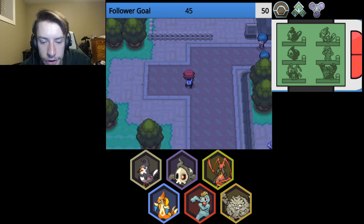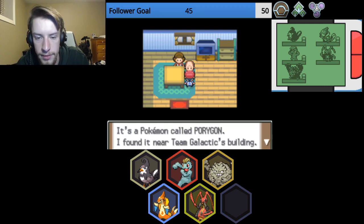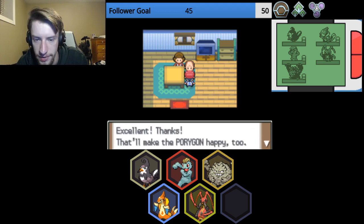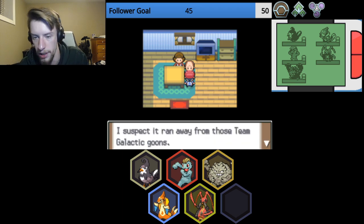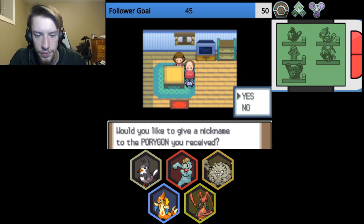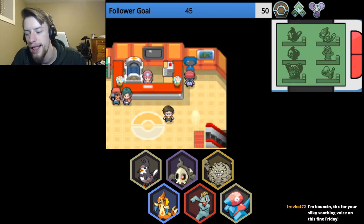Veilstone City. What are some things I can do around here? A grunt is guarding the Galactic Warehouse — notice that. Get the coin case from a clown. Obtain Porygon — yes, please. You're a trainer, aren't you? There's this Pokemon I'd like someone to look after — it's a Pokemon called Porygon. I found it near Team Galactic's building. I'm no trainer, so can you take it off my hands? Absolutely. That'll make the Porygon happy too — I suspect it ran away from those Team Galactic goons. Accepted the Porygon. Very nice. We had already discussed this. Easy Squirt. You're bouncing, that's alright. I'm ending the stream here anyway.